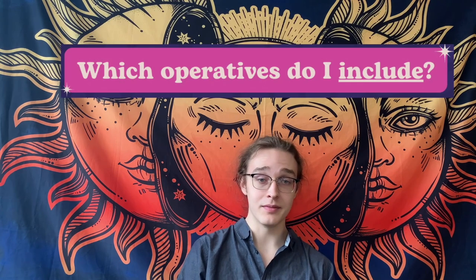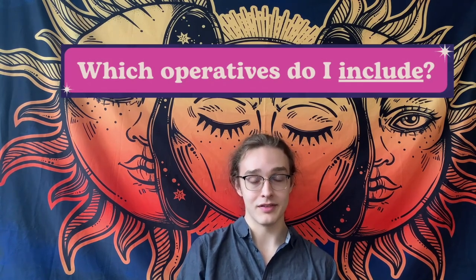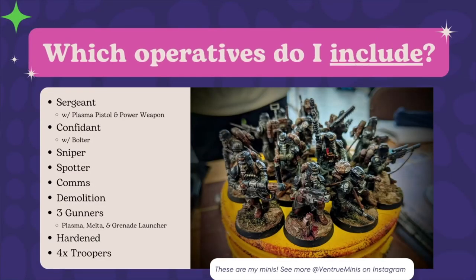As for the team itself and all of its operatives, we have 14 models on the team, so you're going to be picking 10 specialists. Four of those models are going to be coming from the ancillary support option, which gives you four troopers instead of the artillery options. The other 10 are chosen by you. The main operatives I bring are the sergeant with the plasma and power weapon, the confidant, the sniper, the spotter, the comms, the demo, plasma, melta, grenade launcher gunners, and the hardened.